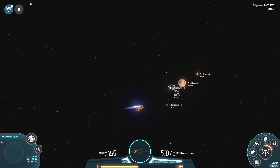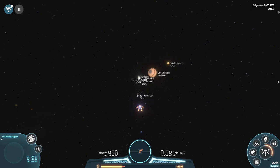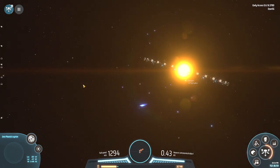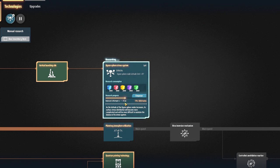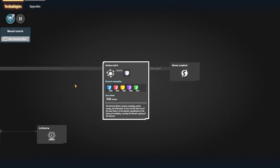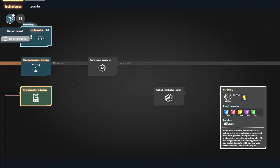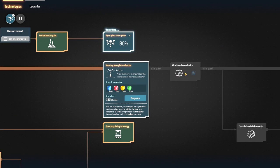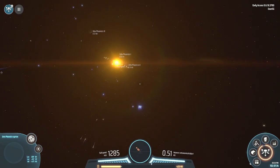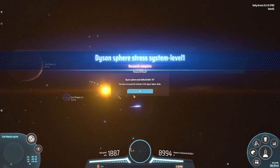We're going to head on back to the planet and see what's what. I think we're going to need more rockets, because I guess the Dyson Sphere is just us covering it in those things. I thought it was going to fill in and put a shell around the star, but I guess not. Maybe it is the upgrades that we need. Oh, it is making some pretty good way on it. We had 2,000 greens — that's surprising, I did not realize we had that many.